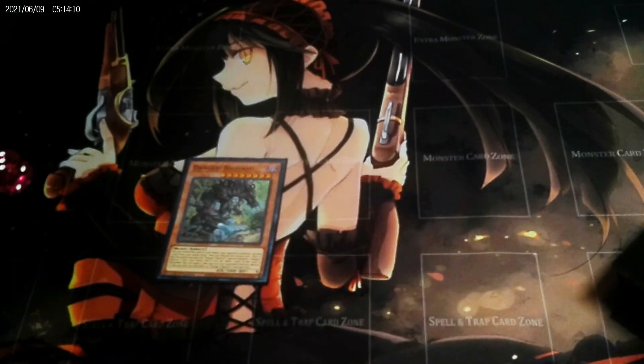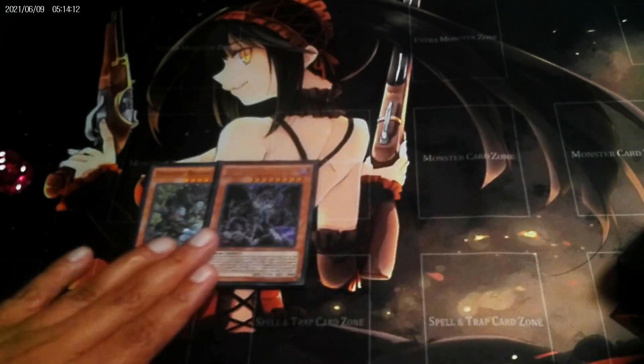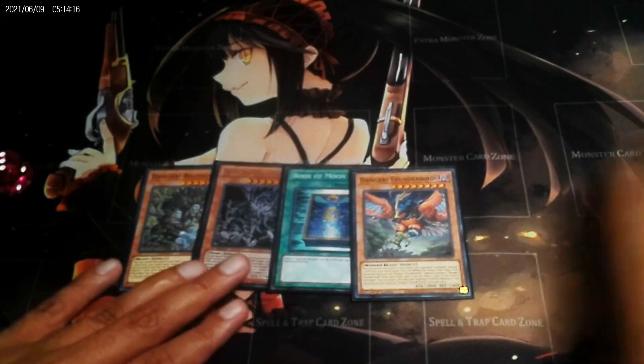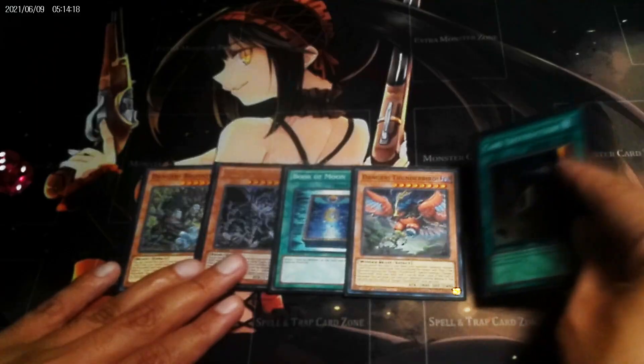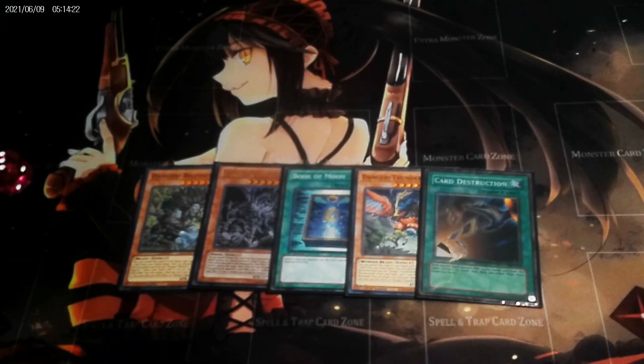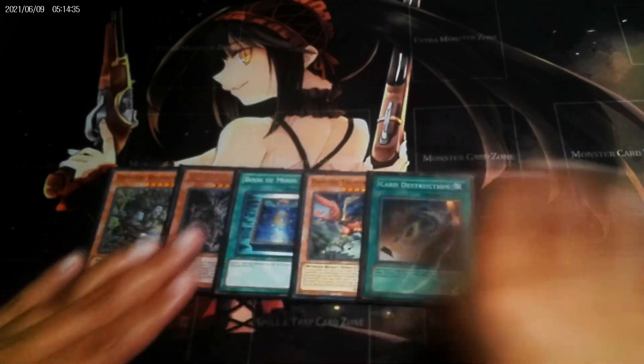Next hand: Danger Bigfoot, Grapha, Poka-moon, Danger Thunderbird, Card Destruction. Now even if you're going to get rid of your opponent's cards, remember with Card Destruction you can get rid of their hand, but what if they drew cards that they needed? So sometimes be careful about Card Destruction.